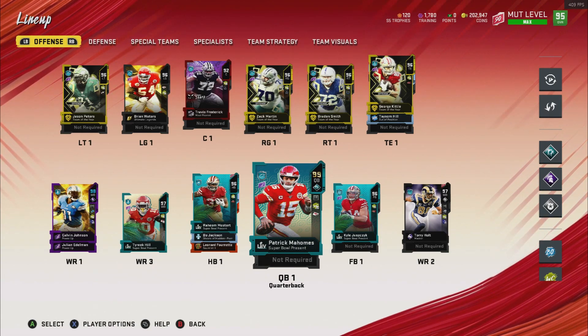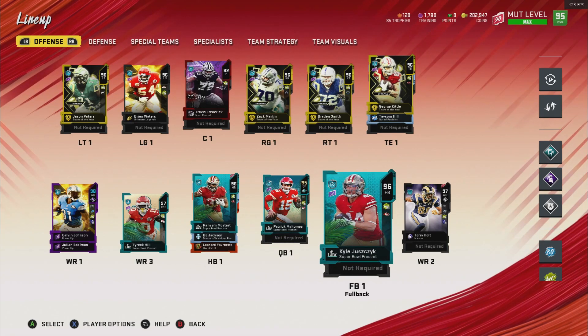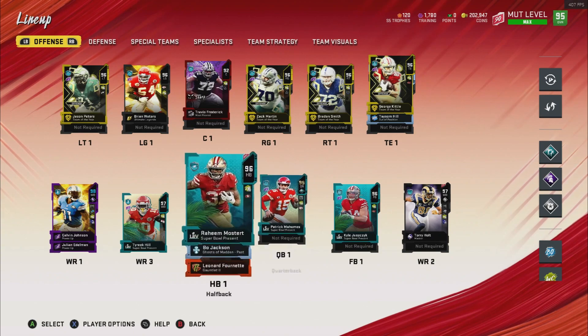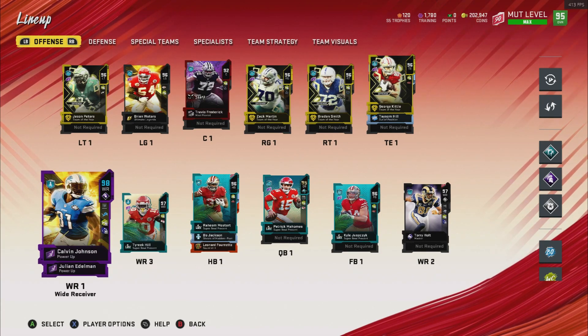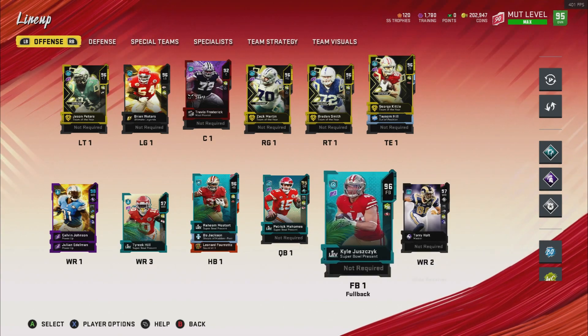Before we get into the gameplay, we have a quick team update. We got 99 Patrick Mahomes at quarterback, finally upgraded my fullback, a couple of Super Bowl present players on the team. He's an absolute beast. Also at the running back position, we have Raheem Mostert and Bo Jackson. At my receivers, we have Calvin Johnson, Tyreek Hill, and upgraded Master Torrey Hope.